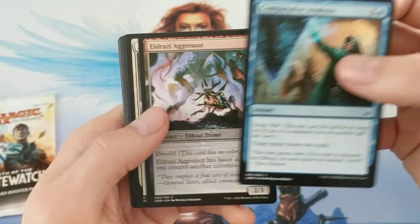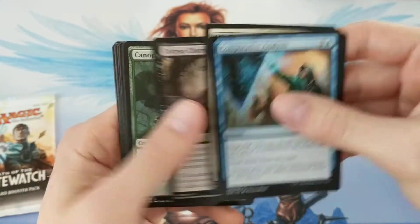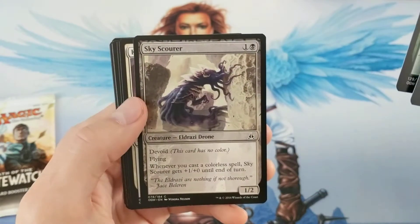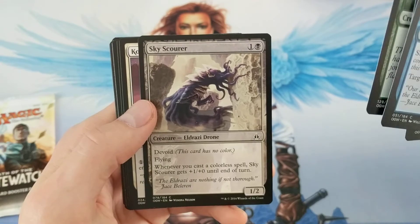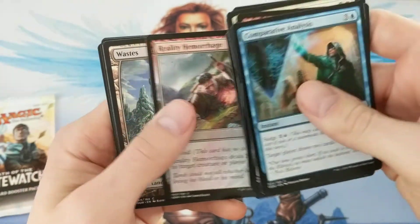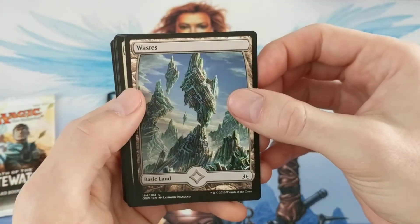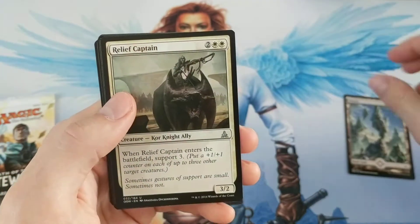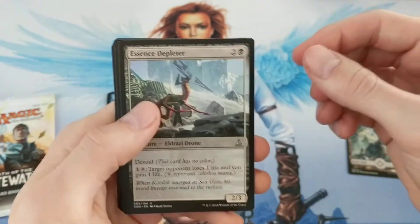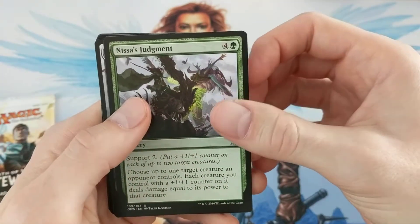So, Eldrazi Aggressor, Alpha Protector, Corpse Churn, Canopy Gorger, Sky Scorer, Core Sky Climber, Reality Hemorrhage, Wastes — full art land. Then we have Relief Captain, Essence Depleter, Nissa's Judgment.